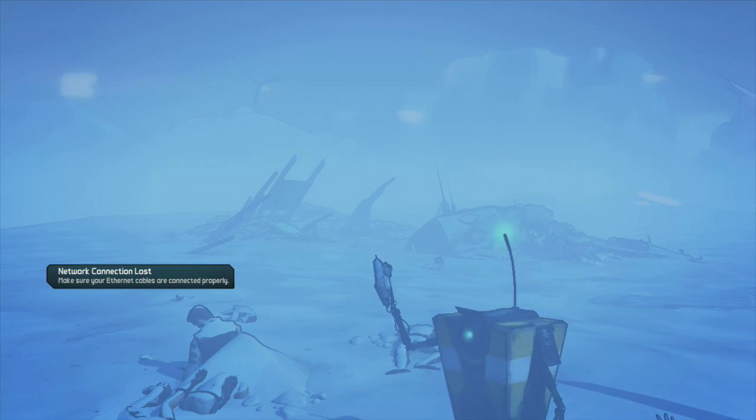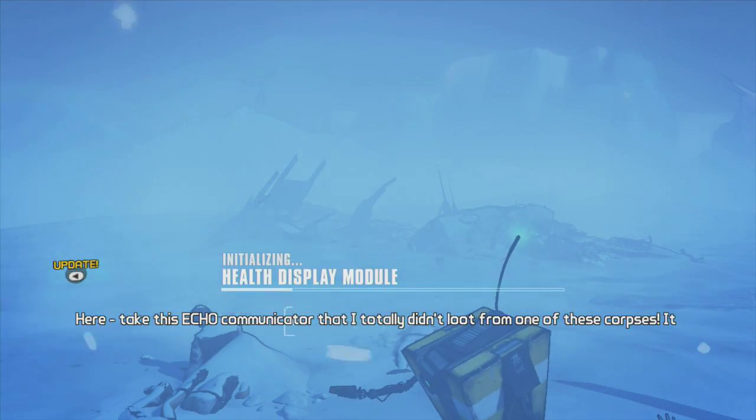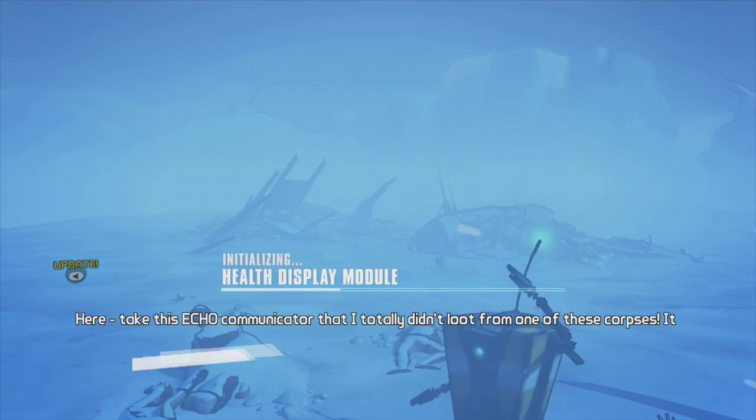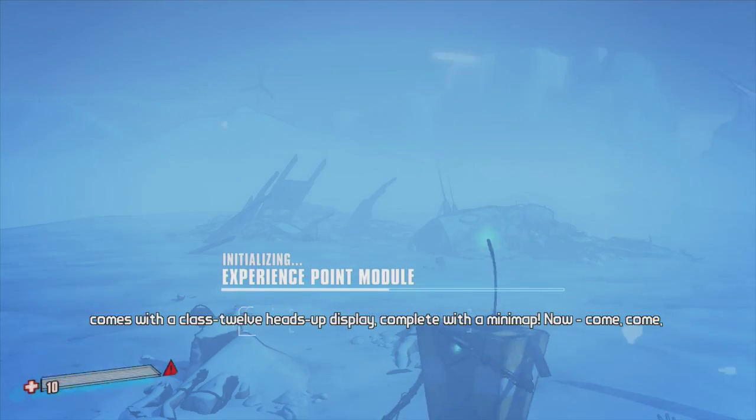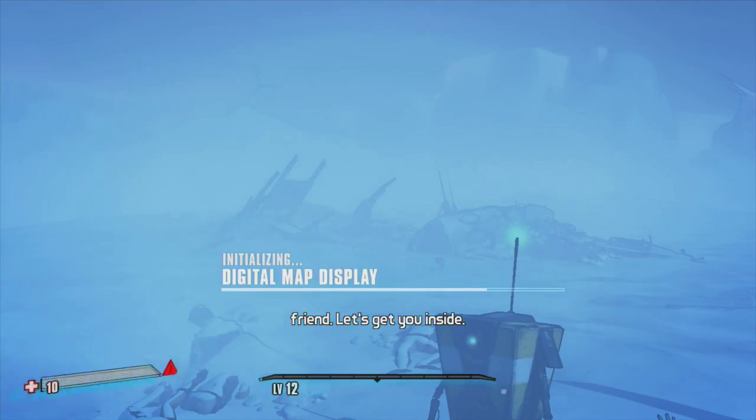Oh, I've got something for you! Here, take this echo communicator — I totally didn't loot it from one of these corpses. It comes with a class 12 heads-up display complete with a mini map. Now come, come friend, let's get you inside.